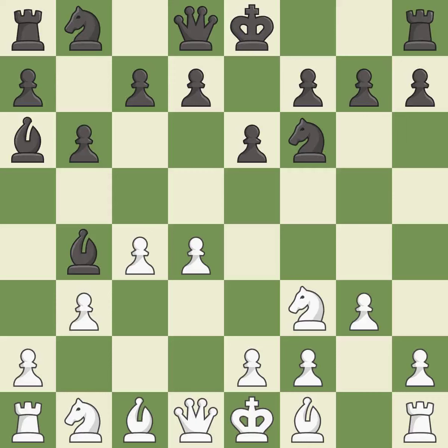Bb4+ develops the bishop and puts the white king in check. Bd2 develops the bishop, blocks the check, and offers an exchange of dark-squared bishops. Bb7 retreats the dark-squared bishop after achieving the goal of misplacing white's dark-squared bishop on D2, which would much prefer to be on B2. Nc3 develops the knight toward the center and controls the D5 and E4 squares.